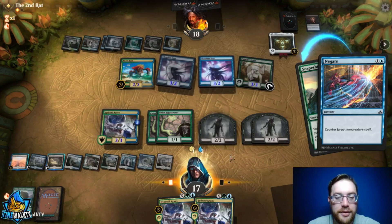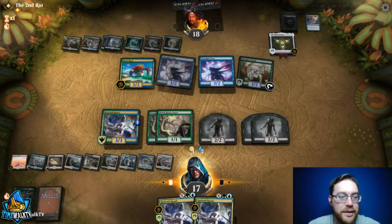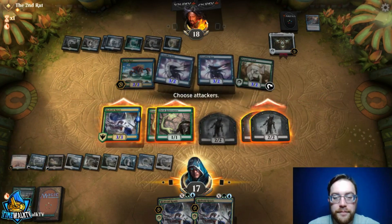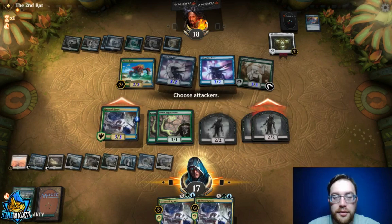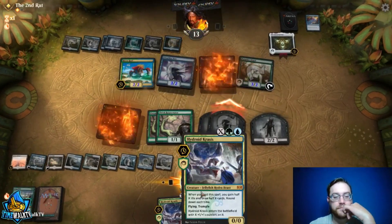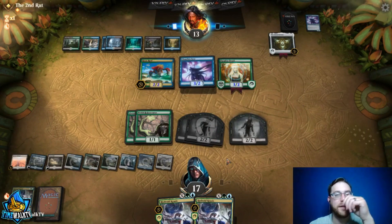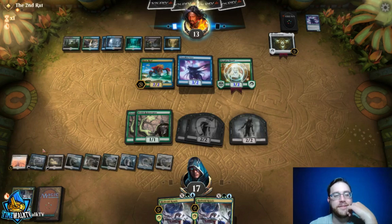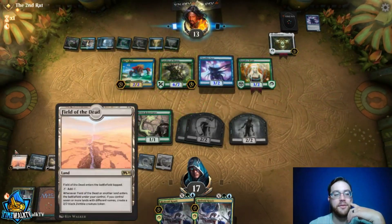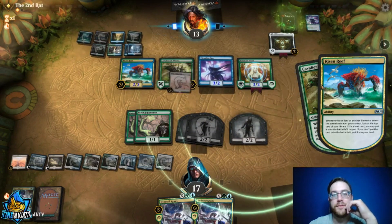Round three. Our hand is mediocre — if we draw land it's great, if not it's bad. We have Rejuvenator into Circuitous Route, going first, so we mulligan to six. The six has Grazer into Temple, Growth Spiral into Route, so we can Scapeshift early. We kick Scapeshift to the bottom and keep. Opponent appears to be Bant Ramp or Simic Manipulation based on Paradise Druid, which is pretty strictly a ramp card.